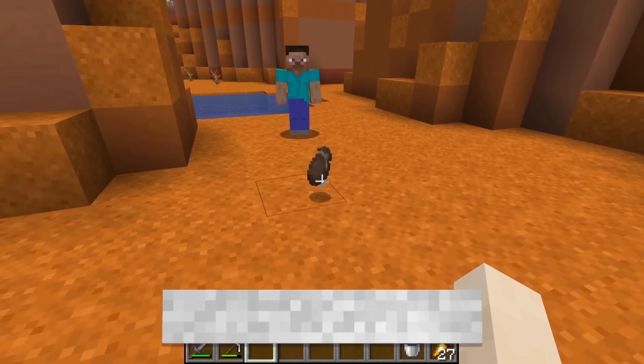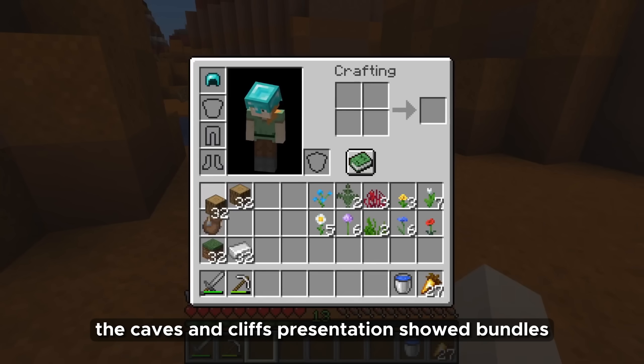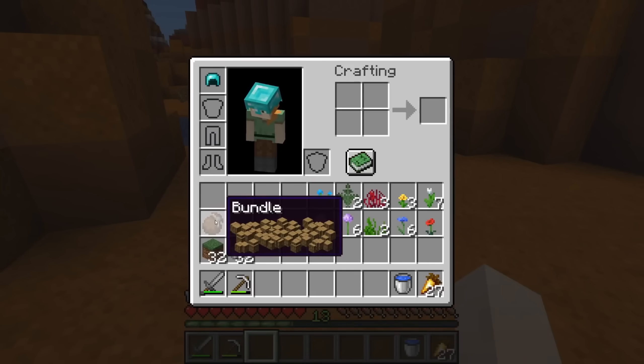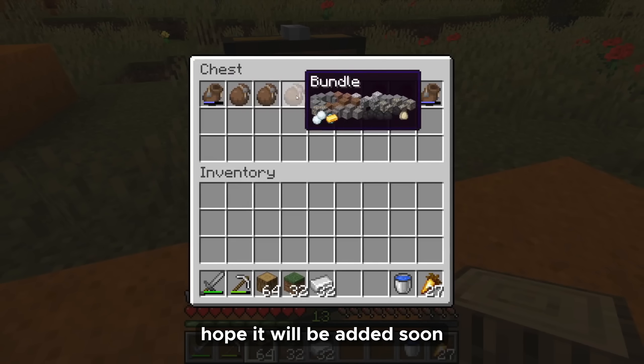Finally, add the bundles. Mojang have been promising their addition for a long time. In 2020, the Caves and Cliffs presentation showed bundles that could carry 64 items from different categories. This would help carry small items and not fill up the inventory, but unfortunately they still have not been added. Hope it will be added soon.